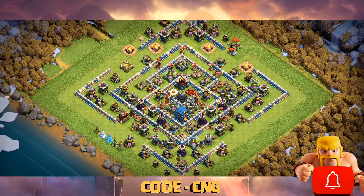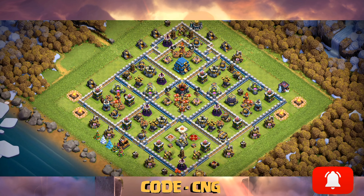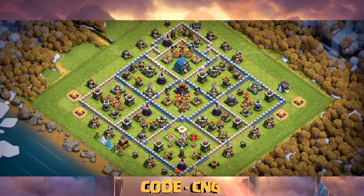This sixth base was also designed as an anti-witch base and can be used everywhere — wars, CWL, wherever you want. As you can see, the tunnel is well protected and the clan castle is in the middle of the base, so it is well protected.